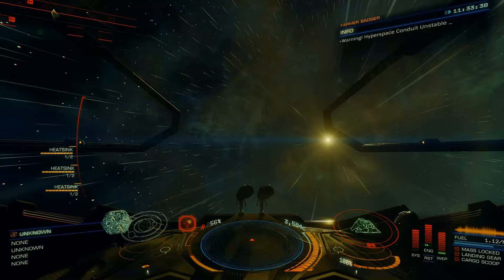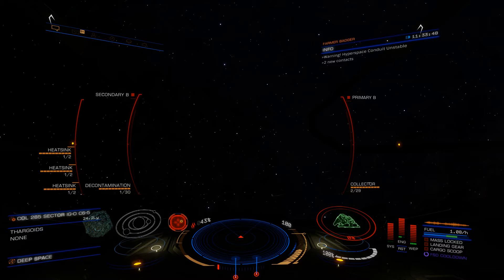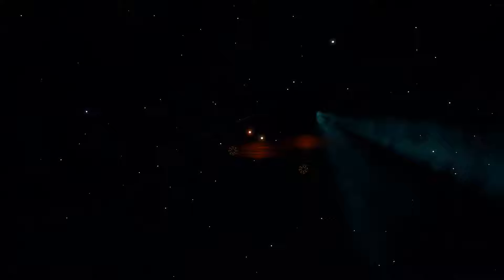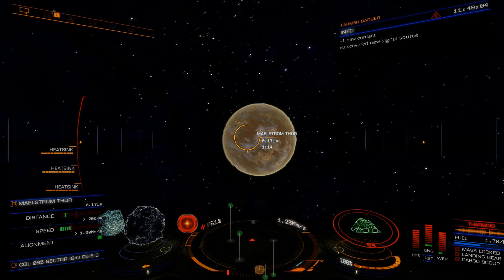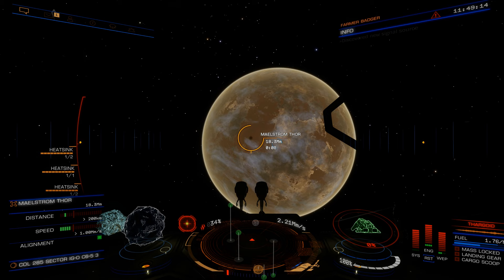Jumping into any Thargoid controlled system now is going to incur interdictions. Not only as you jump in — as you can see here I've been hit by two interceptors — but also you're going to get interdicted in-system as well. They'll pull you right out of frame shift. Whether you stand and fight is up to you; I've had limited success doing that because these are very angry Thargoids. You may need to turn tail and run, hence the need for good boost and an engineered power distributor — dirty drives and a good power distributor are essential.